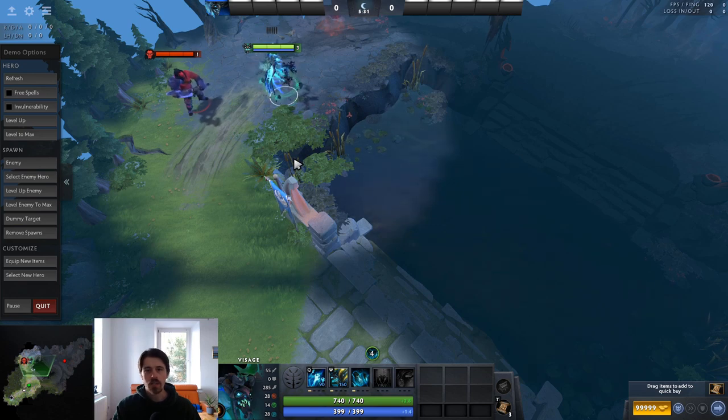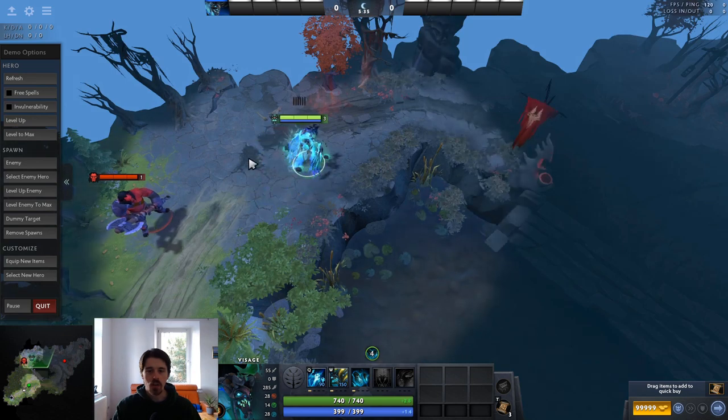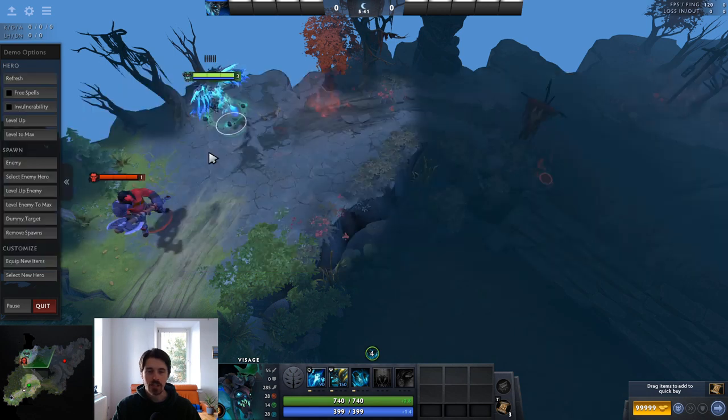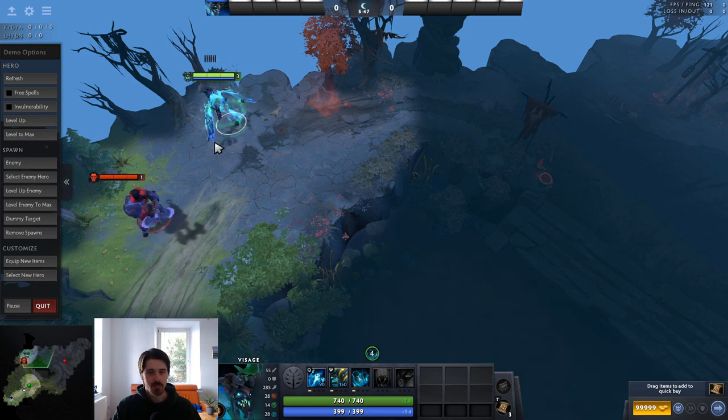Visage is quite possibly the most underrated hero in the entire game. He's one of the highest win rate heroes, but at the same time has one of the lowest pick rates. So he's definitely a worthwhile hero to learn, especially since he's not actually as difficult to play as most people think.